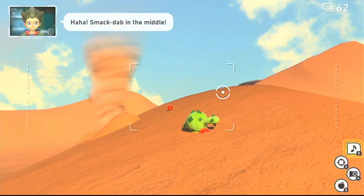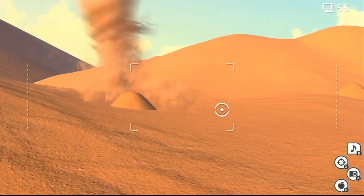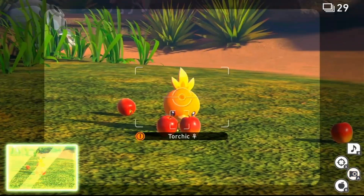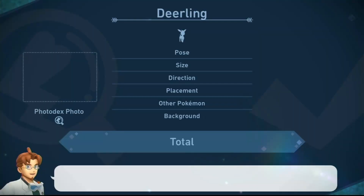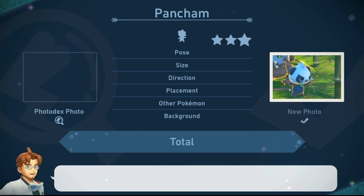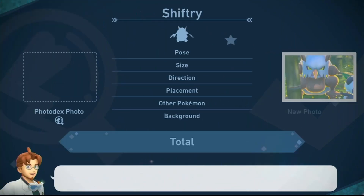You'll go out in your Neo1 and start snapping photos of Pokemon. Each time you go out you have 72 photos you can take, and after you've either reached the end of the course or taken all 72 photos, you look at all the pictures and choose one photo of each Pokemon to show to Professor Mir. He evaluates them based on six different traits: the pose, the size, the direction the Pokemon is facing, placement, whether there are other Pokemon in the picture, and finally the background — having an interesting background can get you some extra bonus points.